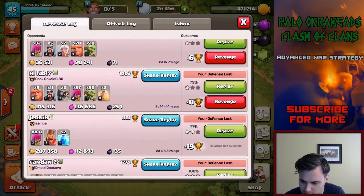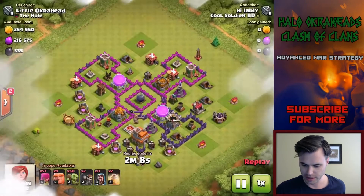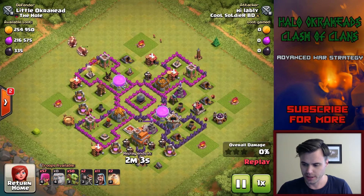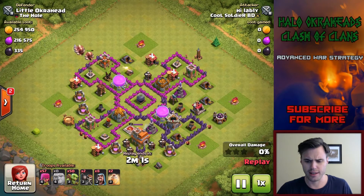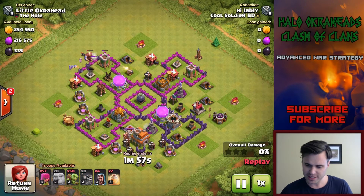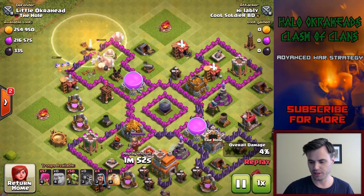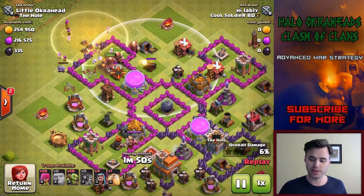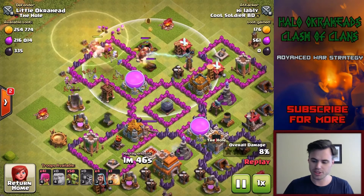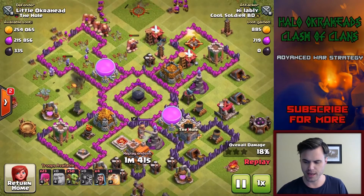It's you defending against a bad attacker. I did lose some stars here — looks like this guy was able to get a little more dark elixir, probably because he knew what he was doing. To crack this base, all you have to do is make sure the funnel is right — you pinch the side, come in on two different sides, and then bring goblins or something into the core to take down the middle.